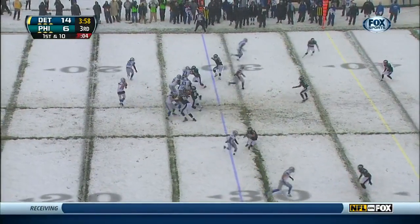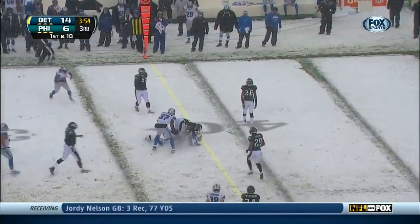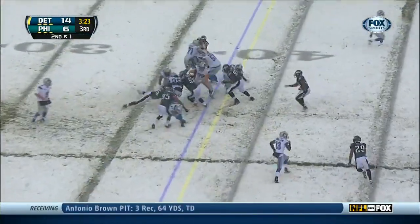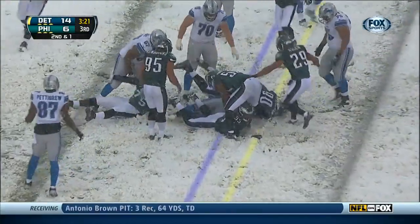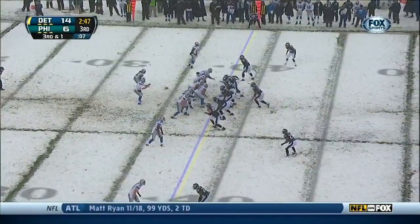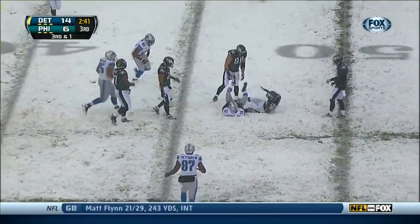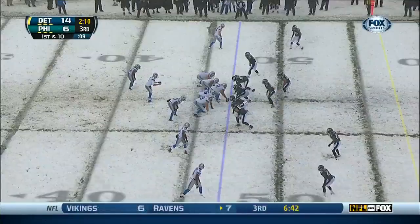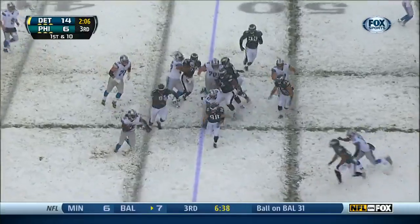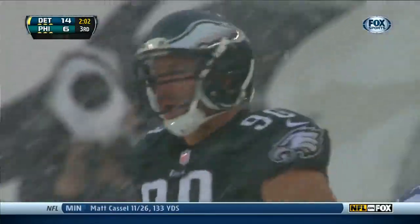Stafford in the shotgun on first down, four-man rush — wide open, it's Johnson. Second one, it's Bell — it'll be close. Eagles come with the pressure. Stafford over the middle and he's got a first down, it's Burleson. Bell on first down can't get the edge because Barwin went over to make the tackle after a short gain.